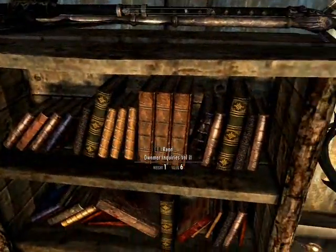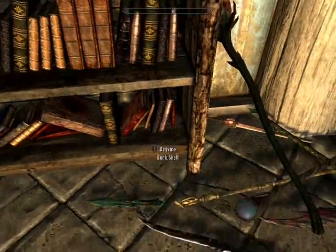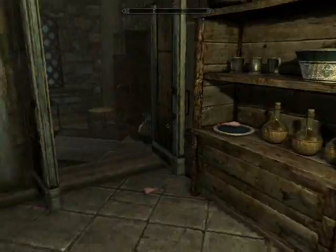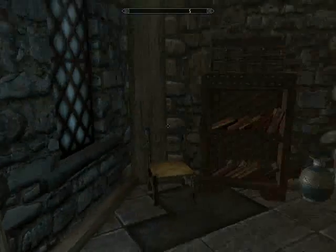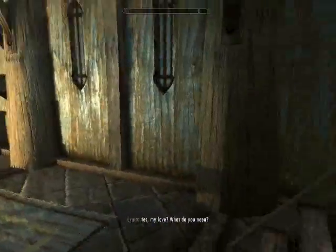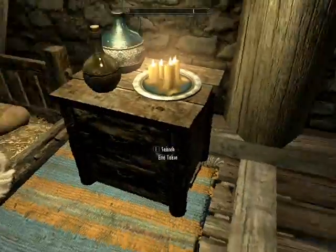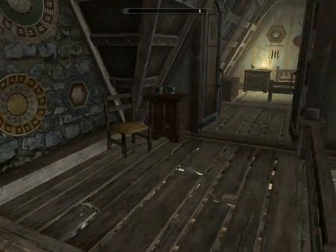I collect books, as you can see. I was doing some research on the Dwemer. Ever since Morrowind, I've been trying to piece together what happened to them. I don't want to just Google it — it's fun to find it out for myself. My theory is that they either killed themselves off with some ancient forbidden magic or technology, or they all ascended to a new plane or something like that.